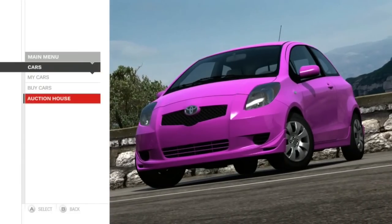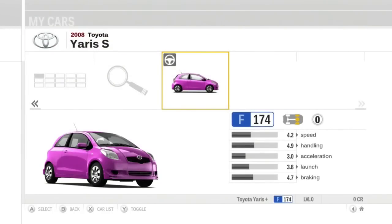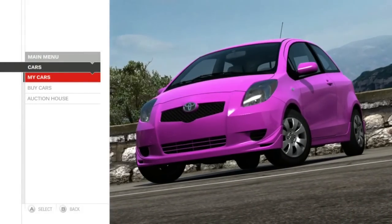In the Cars menu, we can go to our garage or buy cars. There's also an Xbox Live Auction House. You'll notice my Yaris is in F class — they kind of reworked the classes in this game. The bottom class is now F, so it goes F, E, D, B, A, S, and R classes probably.